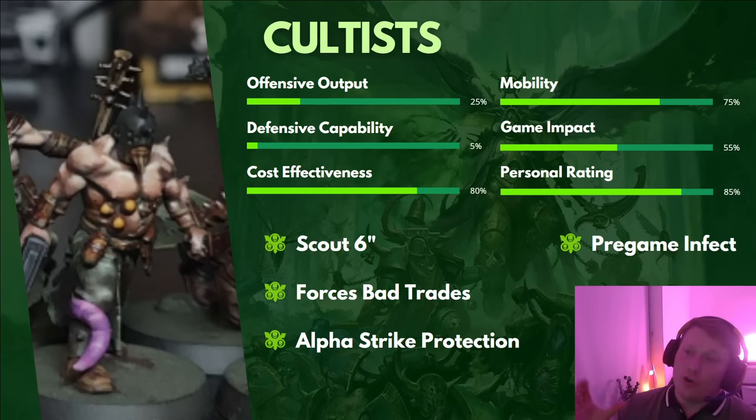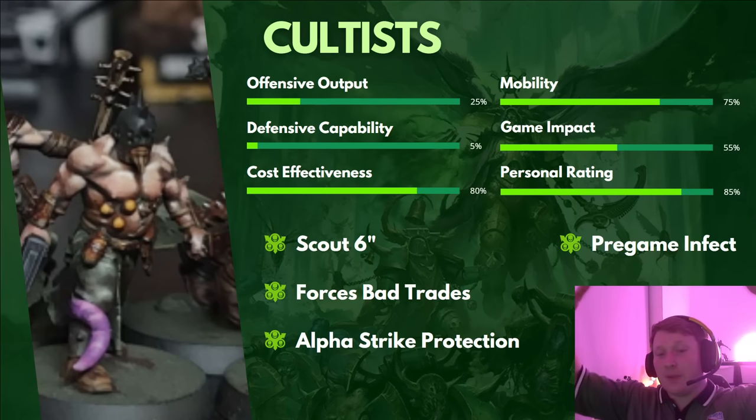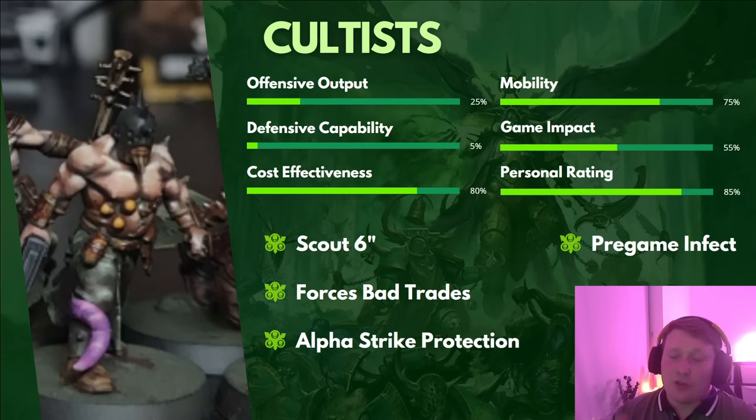Cultists are also great for Alpha Strike protection. Some armies can deep strike turn 1 — drop pods, Knights teleporting with Mysterious Guardian. Being able to Scout pre-game means that even if your opponent goes first, you push their potential Deep Strikes back an extra 6 inches, which can be the difference between saving a Plague Burst Crawler from multi-meltas and not. There are multiple applications: pre-game infection, pushing out Alpha Strikes, forcing bad trades, and taking board space early. They're a very versatile unit — you just have to bear in mind they'll die the millisecond something looks at them.